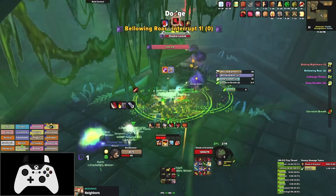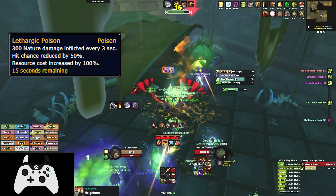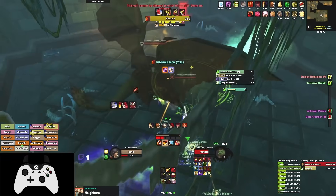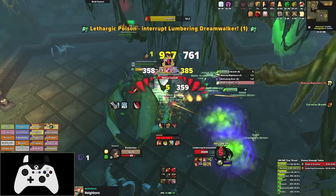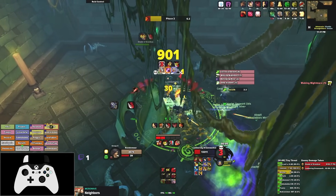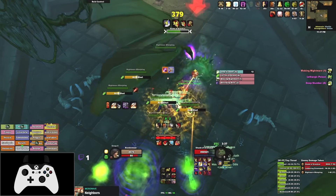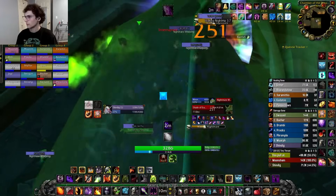The remaining phase 1 abilities are Bellowing Roar, a raid-wide fear that can be interrupted, and Lethargic Poison, which should be removed as a priority. Horde have an easier time due to Poison Cleansing Totem, so Alliance should take advantage of Poison Cleansing items to lessen the mana load on dispellers. Once Aranicus reaches 70% health, he'll take a quick nap taking 99% reduced damage, and 2 Lumbering Dreamwalkers spawn. They have Lethargic Poison and Deep Slumber, but their casts can be kicked and they're susceptible to most forms of CC — stun, kick, and blast them down so no casts go off. After about 20 seconds the boss wakes up, so be wary of going straight into a Waking Nightmare depending on when you phased him.